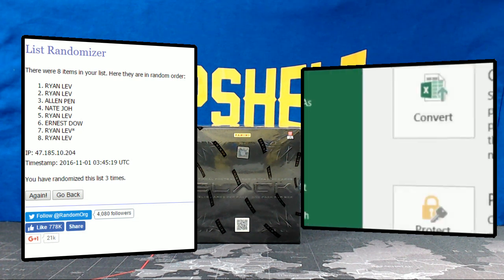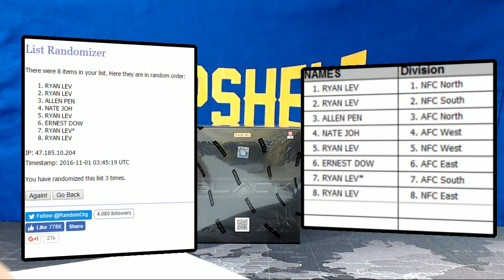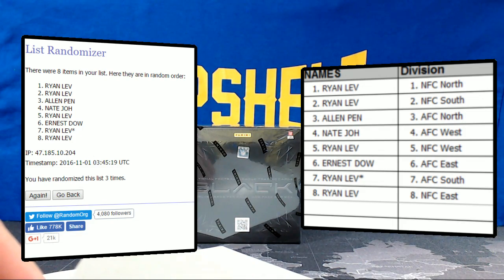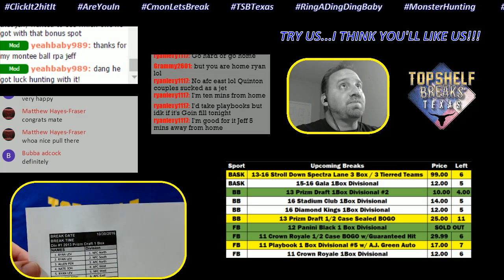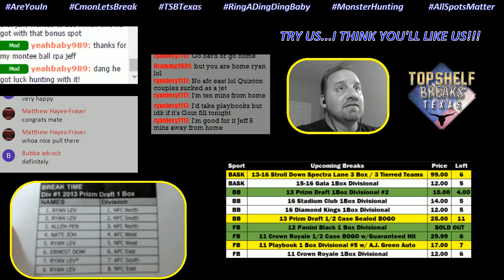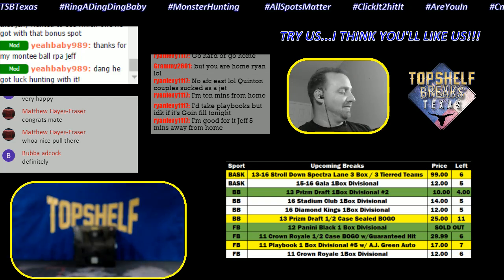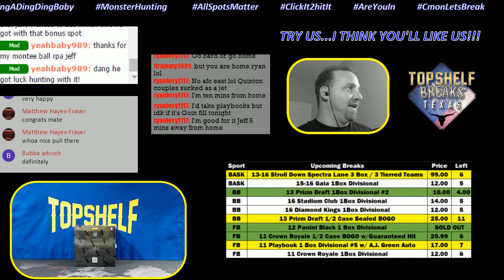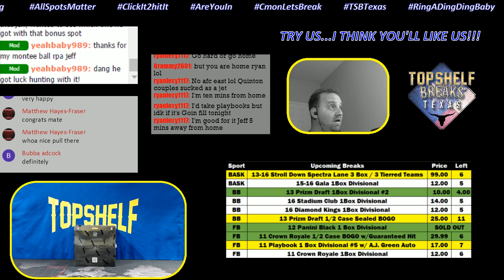Let me print it up. I've got it on screen, I'm not changing it. Ryan with the NFC North, Ryan with the NFC South, Alan with the AFC North, Nate with the AFC West, Ryan with the NFC West, Ernie with AFC East, Ryan with AFC South — I feel like I'm saying a lot of Ryan — Ryan with the NFC East. That's already printed out. We'll change the label on the spreadsheet — division number one, Black 2012 Black.